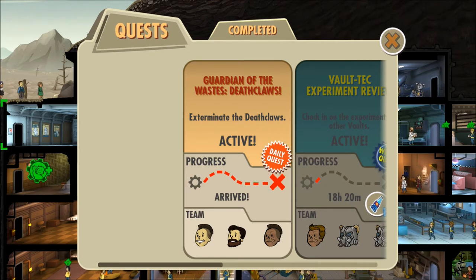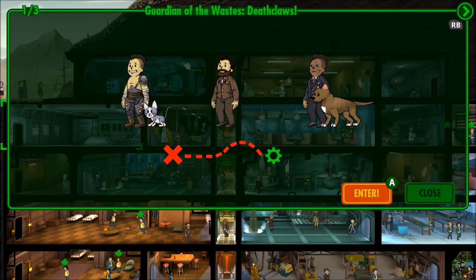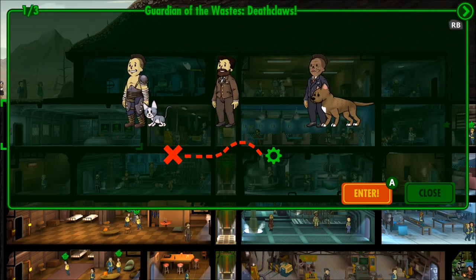Here we are with mission number two. We're going to do Guardians of the Waste and Deathclaws — let's do our part to protect the wasteland by clearing out a nearby nest of dangerous irradiated creatures. We have Artistic Wasteland, Gamer Boy, and Ignacio on the case today. Hopefully this mission goes as smoothly as the last one, but we are dealing with Deathclaws now — fingers crossed we don't get eaten alive.